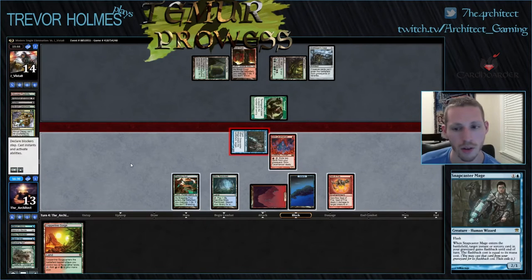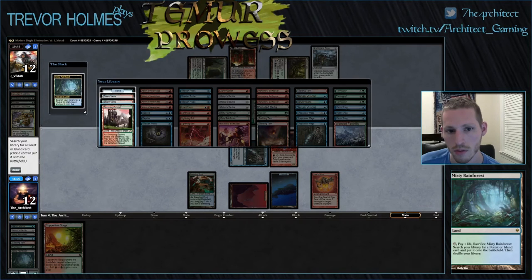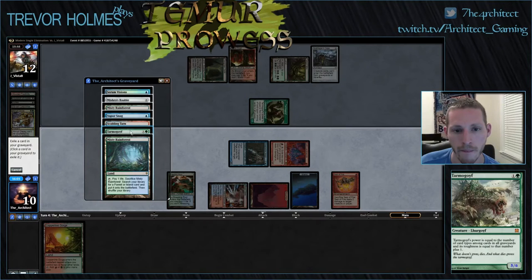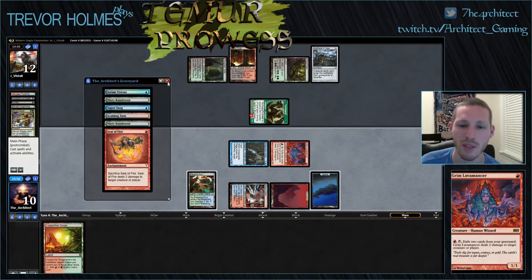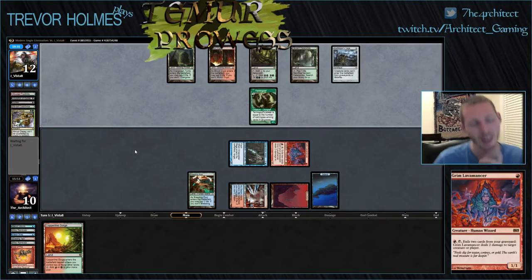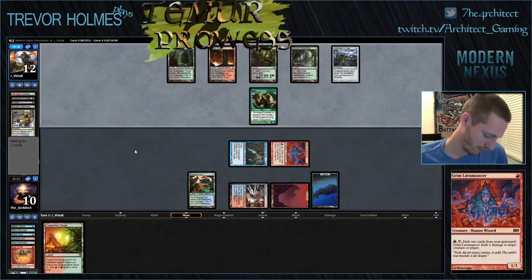I might just want to kill it while we know he's got nothing crazy, because next turn he could kill my Snapcaster in response. I am doing this math right — I think I am. Goyf, Bobble — oh, enchantment! No! I knew I was doing something wrong. I hate that. That was dumb. That feels bad. We lost this game. I forgot — it's just the same as bolting a 2/3 Goyf; it's going to be in the graveyard. A dumb mistake.